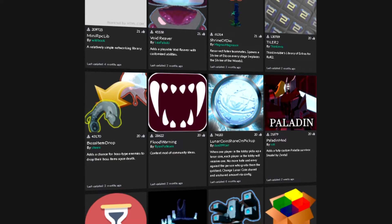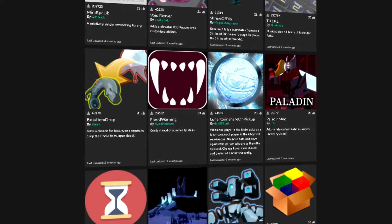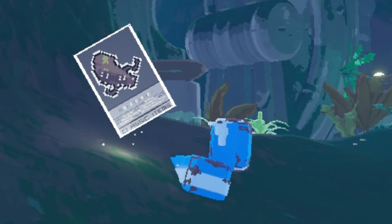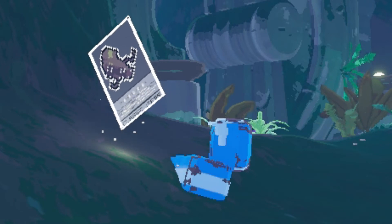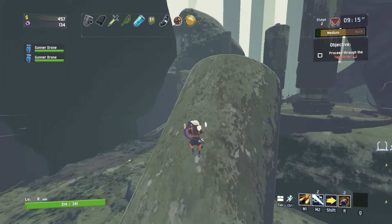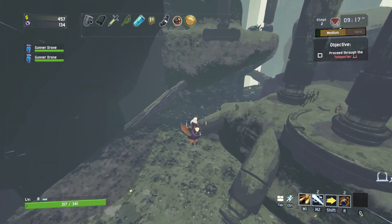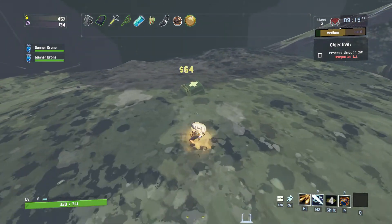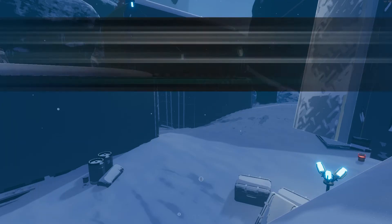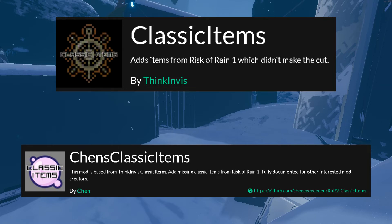Normally this would be it, but as Risk of Rain 2 has had the luck of being gifted an active modding community, there have been attempts to bring over Risk of Rain 1 items that didn't make the cut into the second game. I want to showcase these attempts as they might give an idea of how these items might have worked in the 3D environment — though I will not be taking these into account for lore and patch notes. The modder in question is Fing Invis and Chen, with the mod Classic Items and Chen's Classic Items as an addon.